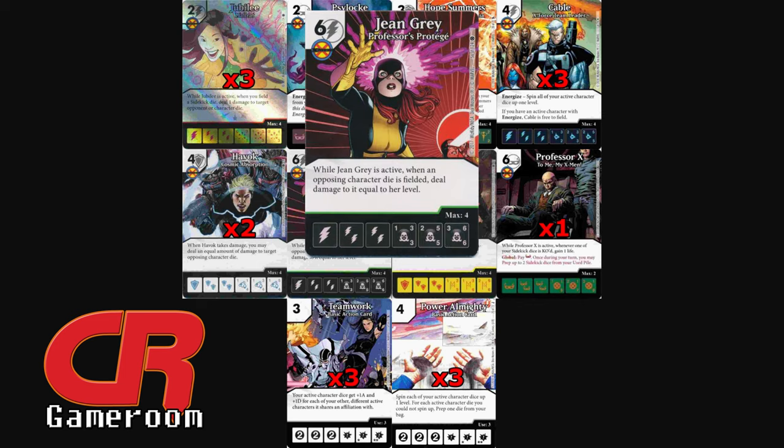The obvious answer to me was Uncommon Jean Grey from X-Men First Class — Professor's Protégé. When Jean Grey is active, when an opposing character die is fielded, deal damage equal to her level. This works well if you can get her to level three, because you're doing three damage every time your opponent fields a character.